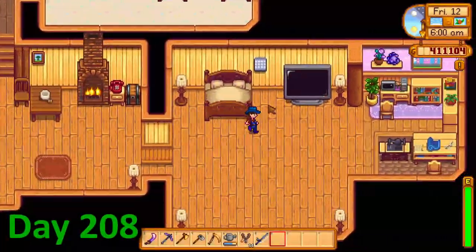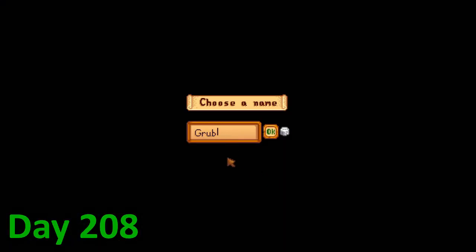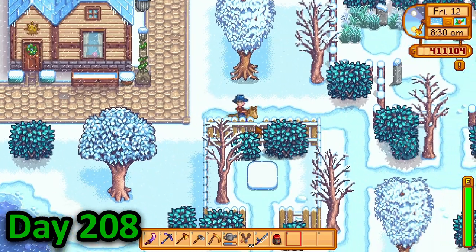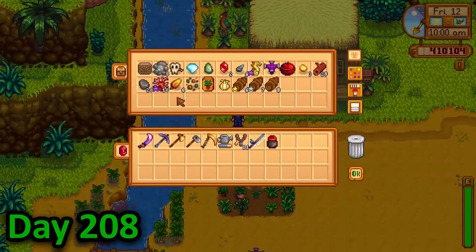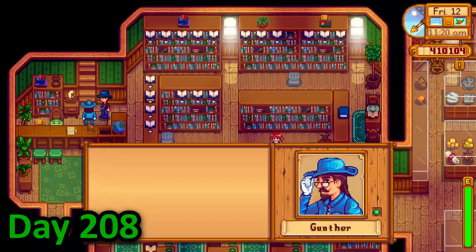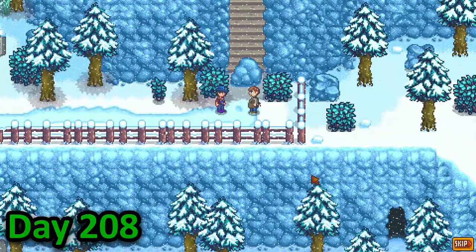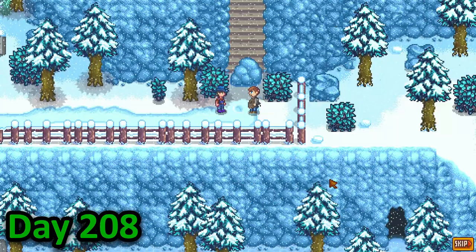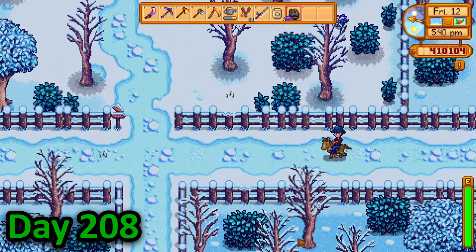In the morning of day 208, I went to tend to my animals when a new duck hatched, which I named Grub. I then made some mayo before riding down to the beach and taking the boat to Ginger Island, where I quickly grabbed some stuff for Gunter's birthday before heading right back home. I gave Gunter his gift, then rode up to the train station where I got a cutscene with Clint, who asked me to give him some iridium to blow up a rock. I then gave the goblin my mayo and grabbed the ink before wandering back home.